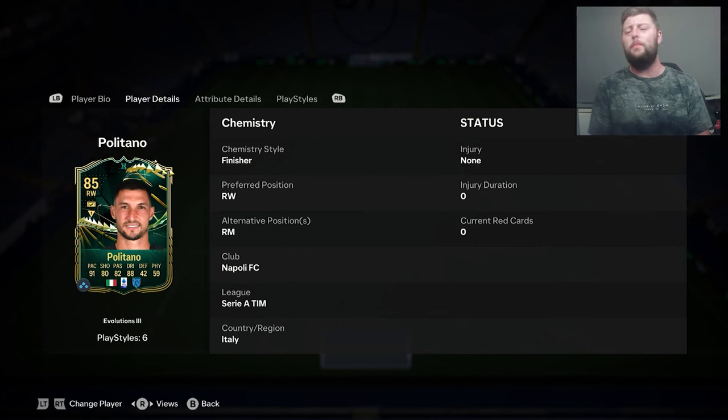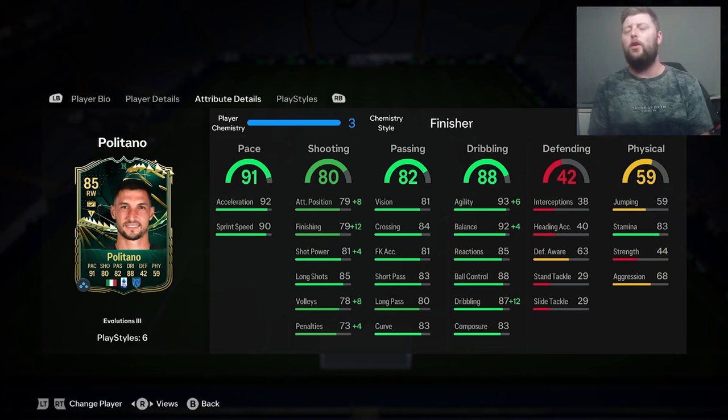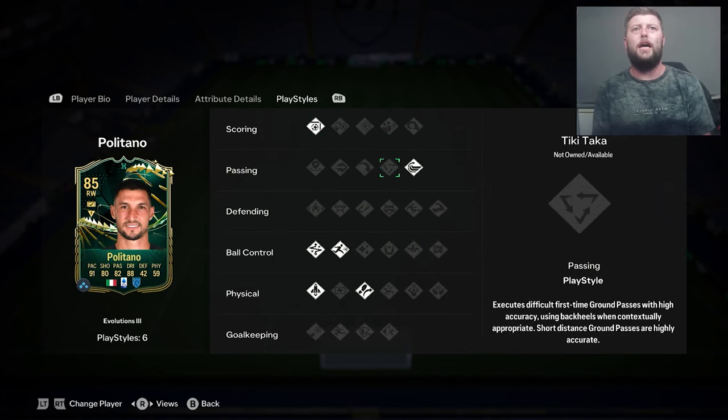He can unfortunately only be right wing or right mid, but in terms of stats we've got to go with the finisher on him. Adding the bonus to the finisher, getting a bit more dribbling, is going to be a massive difference especially when he already has 92 and 90 acceleration and sprint speed. We do have the stamina as well, nothing too much on strength which is fair enough, and a bit of passing. You could potentially go with more of a dead eye — if you want him more attacking with more dribbling, the finisher is the one; if you're looking for crossing and assisting your forwards, go with the dead eye.